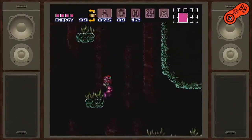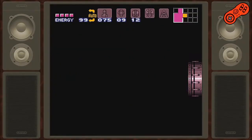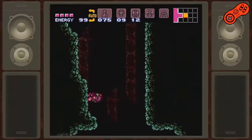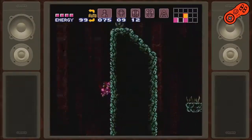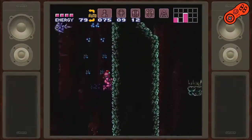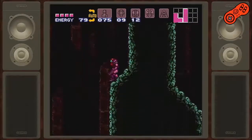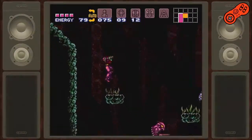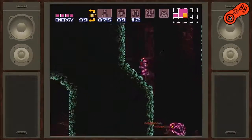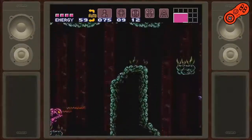Alright, so the first thing I'm going to do — I'm pretty sure I can get the map early on, and that will help me a great deal. So I'm going to try to do that first. To do that, I'm going to have to wall jump here and get rid of that fish. You'll notice those pink space pirates — we really can't do much with them right now, but soon we'll be able to. For now, you just want to dodge them as best as you can.